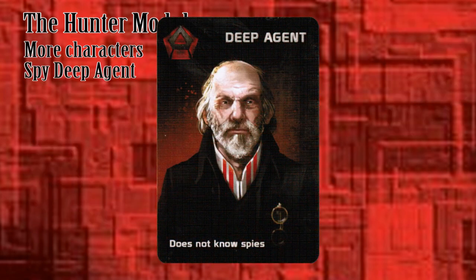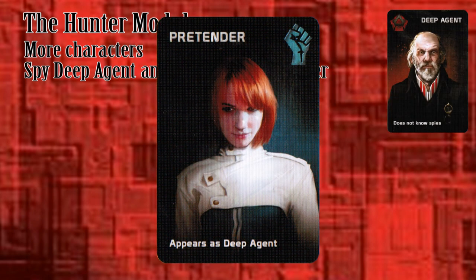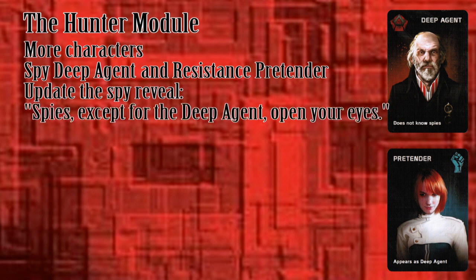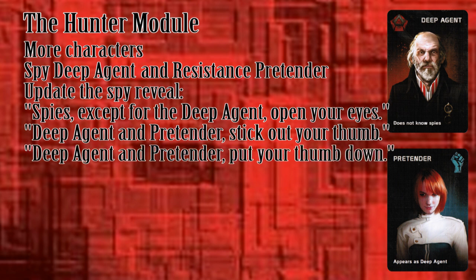Although the Deep Agent does not know the identity of the other spies, they know who he is — unless the Resistance Pretender is also in the game, who reveals herself to the spies at the same time as the Deep Agent. Update the spy reveal like this: Spies, except for the Deep Agent, open your eyes. Deep Agent and Resistance Pretender, stick out your thumbs so that the spies know who you are. Deep Agent and Pretender, put your thumbs down. Spies, close your eyes.